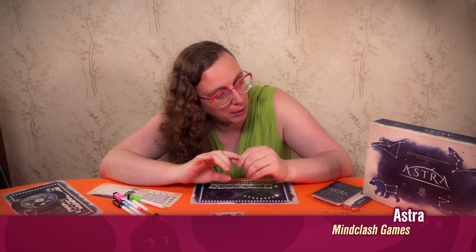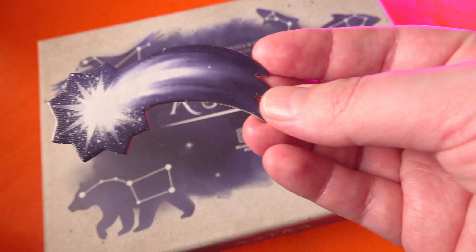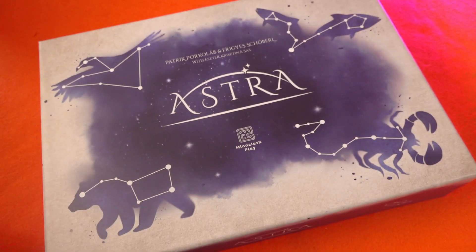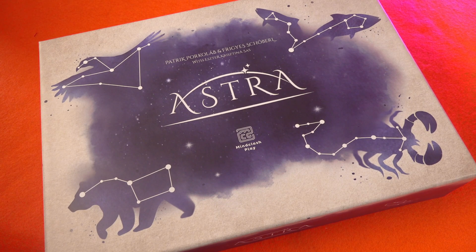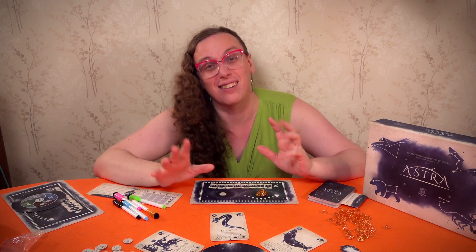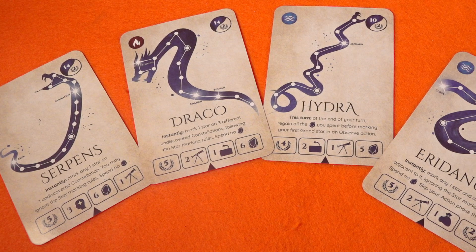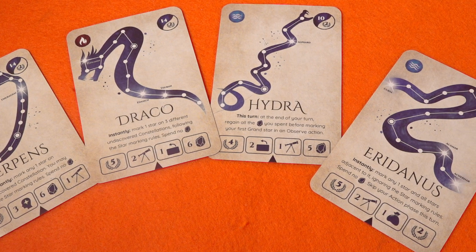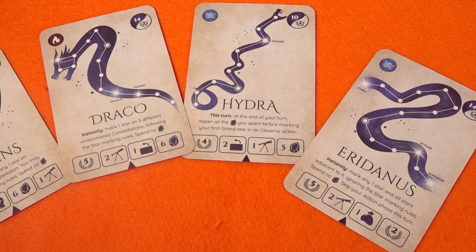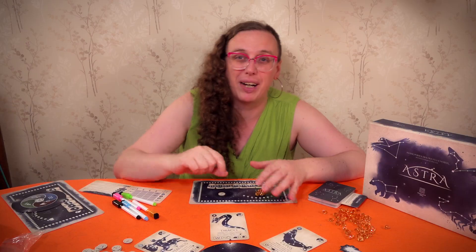Hello and welcome to Astra from Mind Clash Play. This is a game of finding constellations in the stars. You gather stardust in your bag to gain inspiration, then look at a load of stars and decide — hey, that looks like a dragon. Looking through this deck, there are quite a lot of constellations that are just a line of stars, and they call it a snake, which feels like cheating.